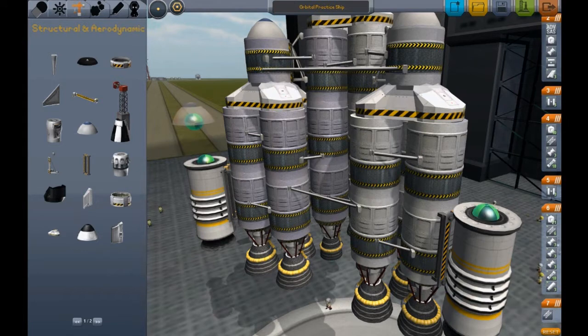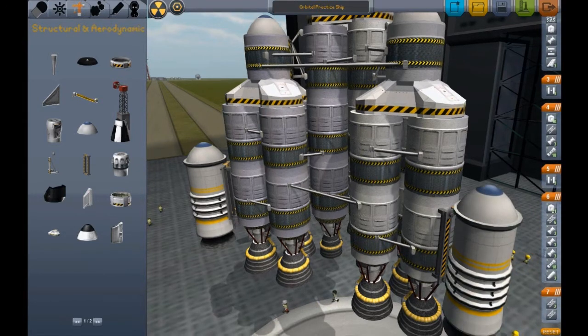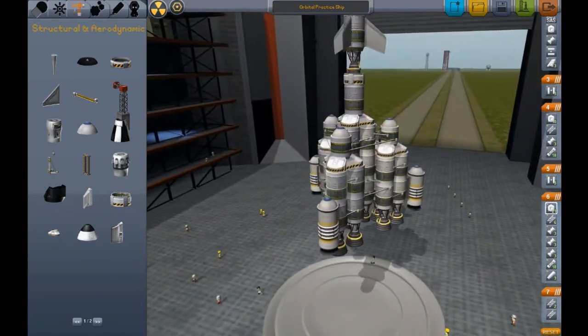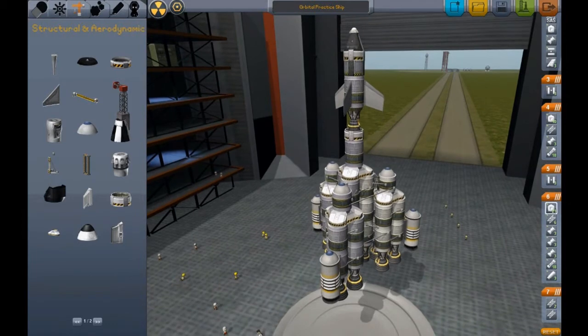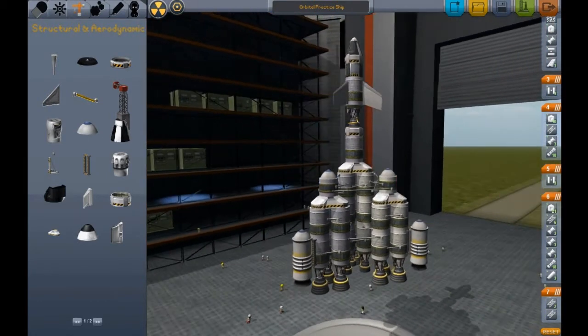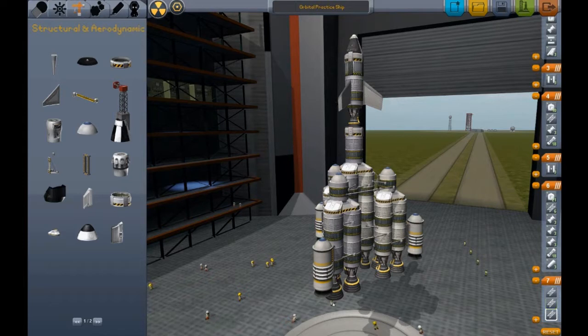I'm just going to go ahead and fix this with the tri-symmetry tool. I've already got a rocket built — we need to just get this thing ready to go. Since we added those nose cones, which I like to have on my exposed bare tips of rocket parts, it's put the nose cone part as a separate stage, which is completely useless. So I'm going to show you a little bit about staging and how to fix it.